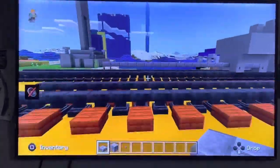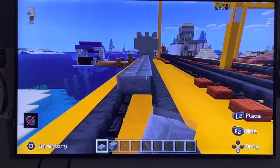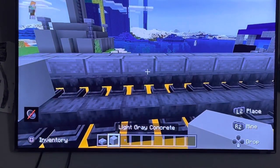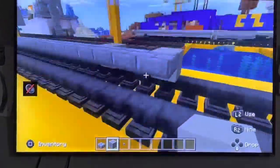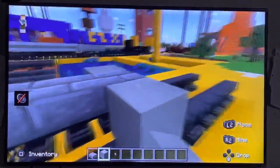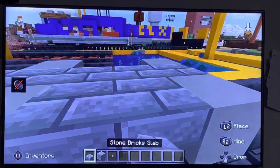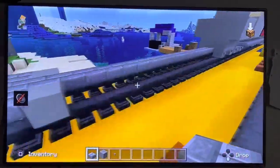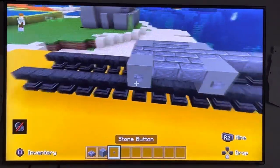It should look like that. Now count along the sides as well. Build the slabs like that, and do the same thing with buttons on the sides.